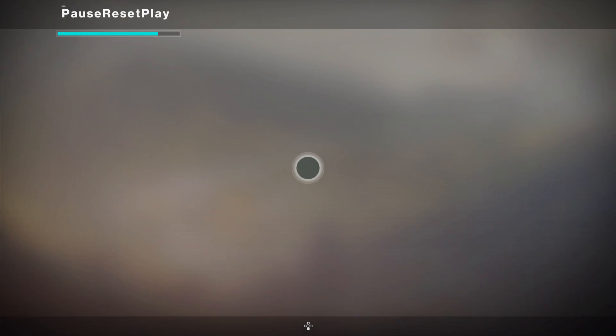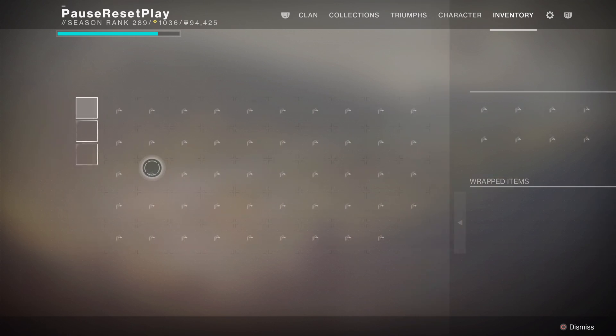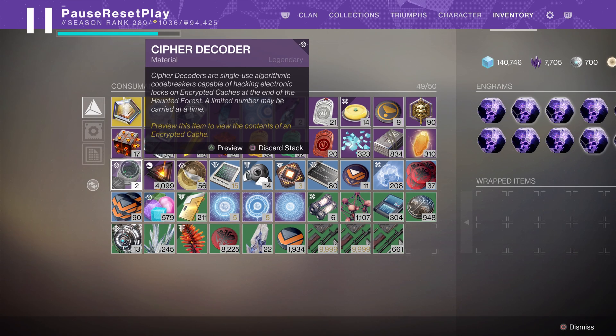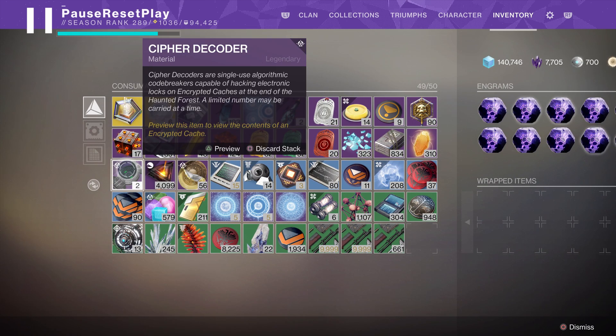Cipher decoders can be obtained from playlist strikes, crucible matches, and gambit matches. The reason I say playlist strikes specifically is you can't just load into Lake of Shadows, run it over and over again, and get cipher decoders — that will give you chocolate strange coins but not cipher decoders. It has to be from a playlist strike.